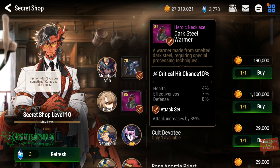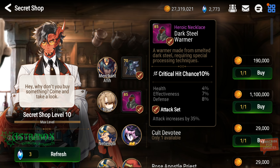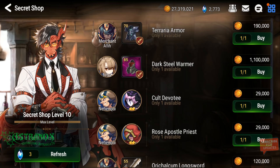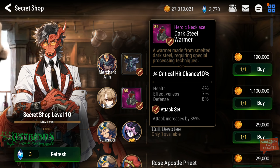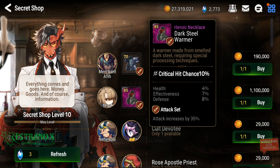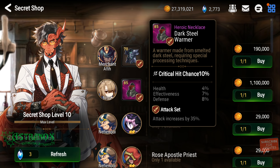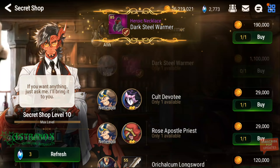Look at that one — I don't even farm attack set, but this has to be bought. Look at that beauty. There's no crit damage on the base, no speed on the base, it's all survival and effectiveness. Still, for 1.1 million, I'm getting that.